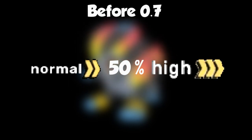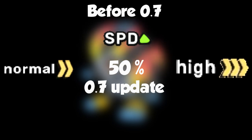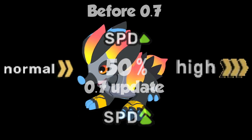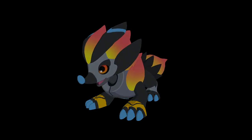The difference in speed between a normal priority move and a high priority move is 50%, which before the update was the same as having one stage of increased speed. After the update, the gap has widened — it's still only 50% increased speed, but it's the equivalent of two stages of increased speed. Since all of Hejin's moves are high priority, no matter how fast you are, you have no hope to outspeed Hejin with normal priority moves unless you yourself get two stages of increased speed.